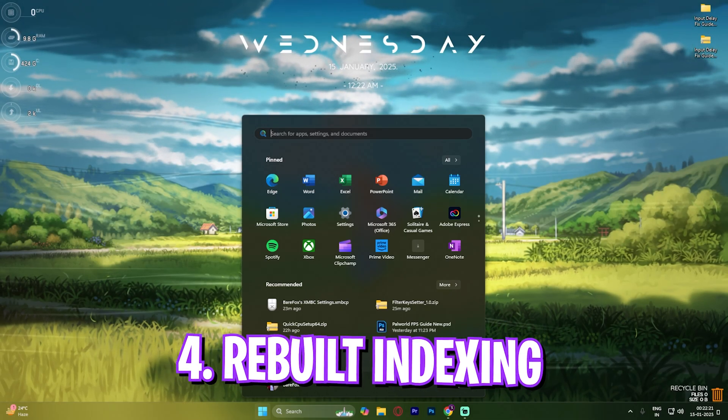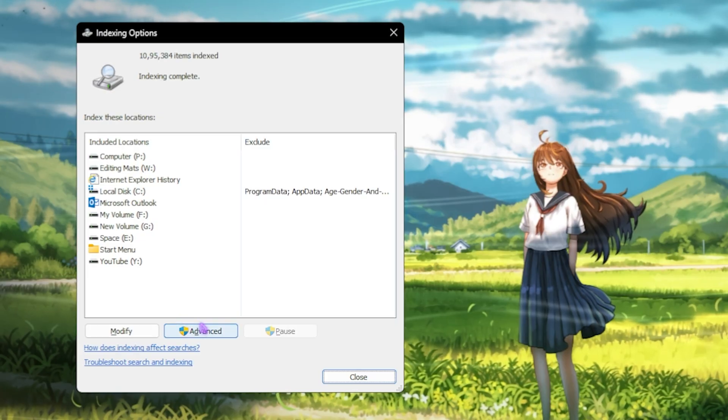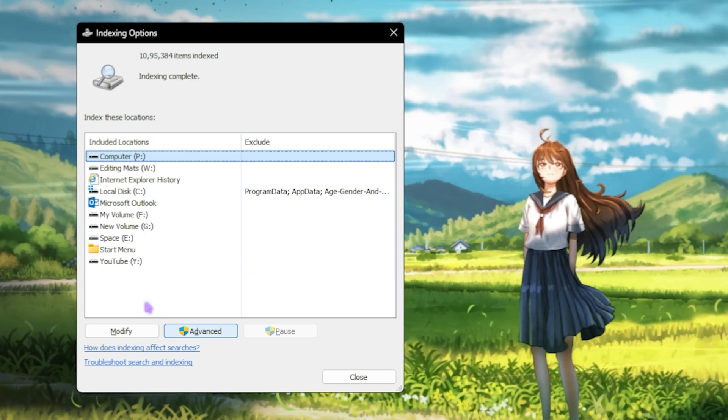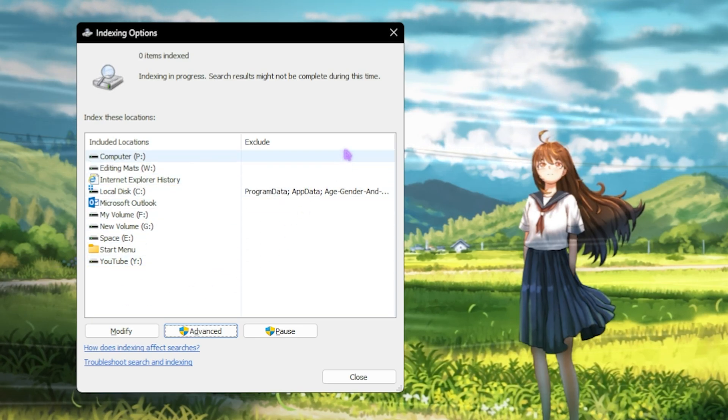Next step is indexing options — search for indexing options, open it, click advanced, then click rebuild and click ok. This may take a while and require a restart, but once done it will help reduce input latency.